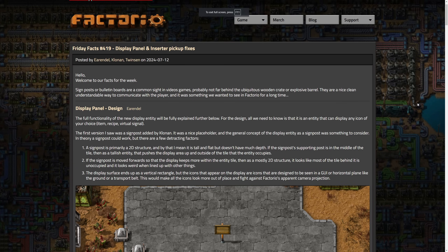Hey everyone and welcome back to another Factorio Friday Facts. I'm Exterminator and thank you again for joining me this week. We are on number 419: Display Panel and Inserter Pickup Fixes. When I first read the title it seemed a little mundane, but this is actually some really good stuff. So we'll just hop right into it.